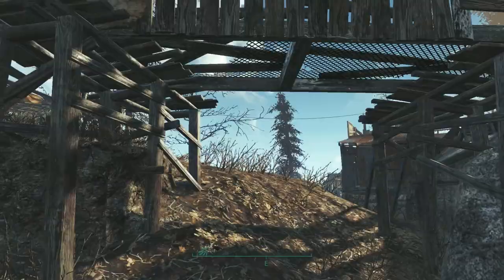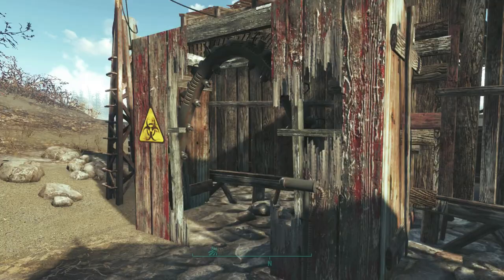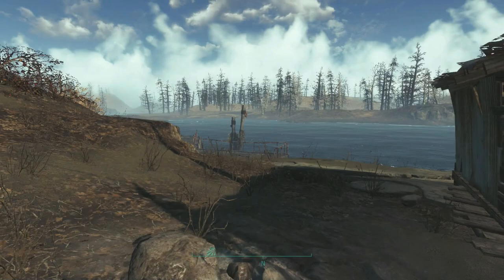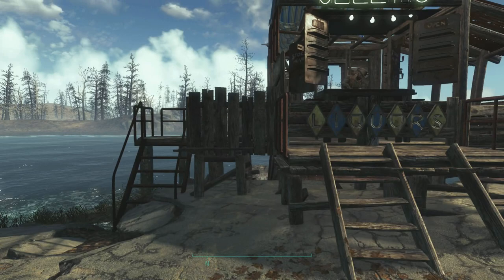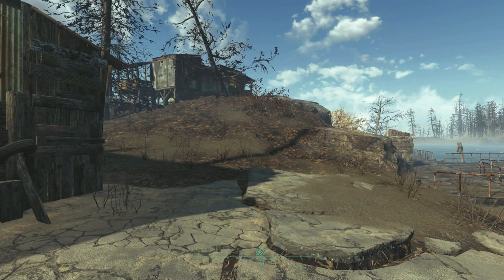There are no real turrets watching over it but it's enough for the settlers to take cover behind, and that's pretty much all they need. Behind here I shored up the wall to hide the gaps underneath the player house. I also gave them a radiation arch with the standard wood walls and grating over the top, sunken in the ground, so they don't have to worry about the fog eating their brains.